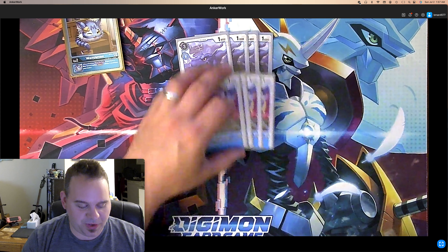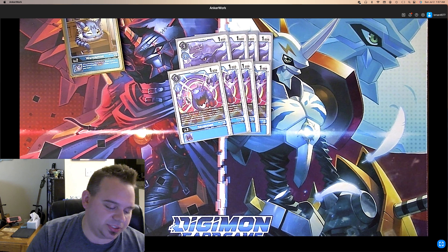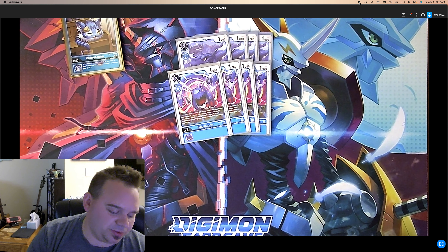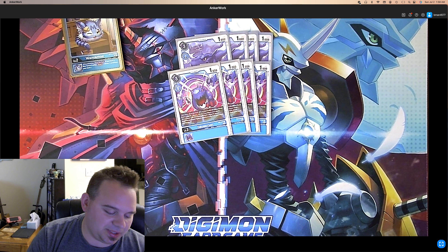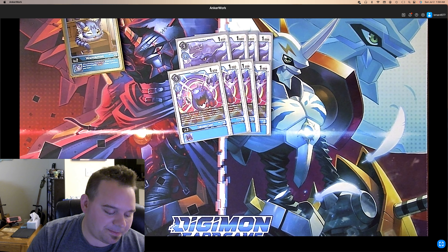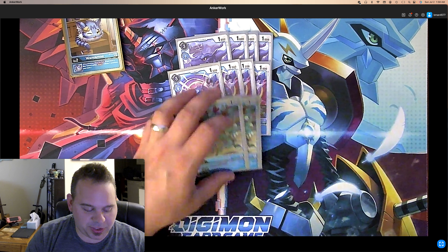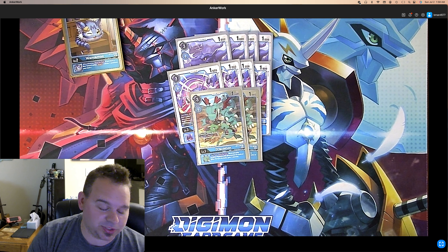We play 4 of the new EX4 Geosmon, which is once per turn on your turn when a card with Blue Flare and its traits is played, draw 1. So it gives you more draw power. It has a twilight ability but since we're not playing a twilight version it doesn't really come up. We're playing 2 Dracomon BT11 — once per turn when you play another Digimon with Dramon in its name or Blue Flare and its traits, draw 1. Again, more draw power just from him sitting on board.